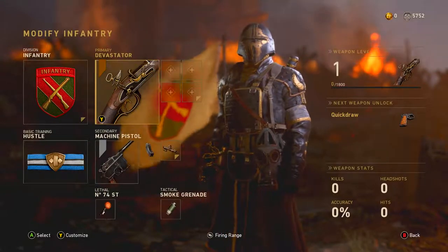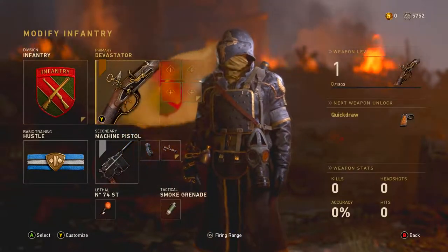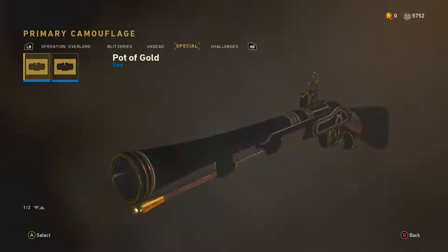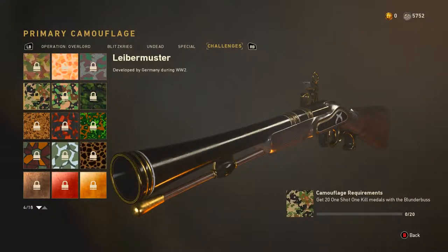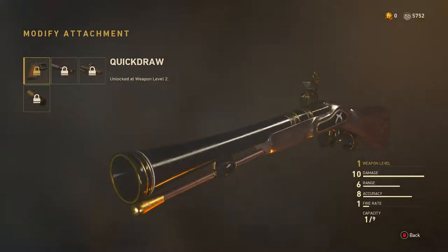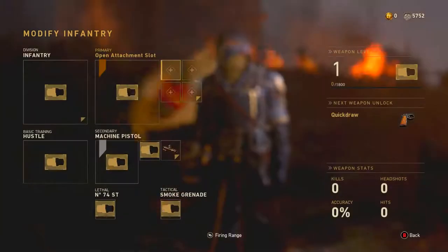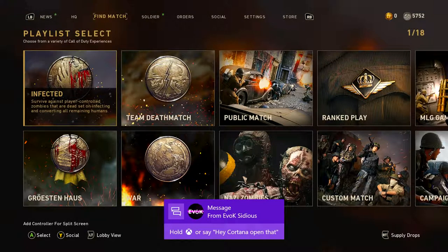I want you guys to get my live and immediate reaction on the channel and in this video, so that's what we're doing today — using the blunderbuss for the first time. I got this in the supply drop, you guys remember that video. No kills with this, I have not used it a single bit, no attachments, so it's going to be interesting. Let's get into a TDM and see how everything goes.